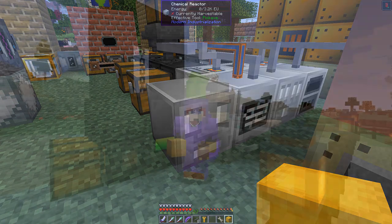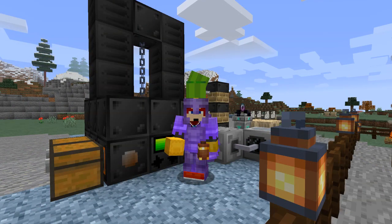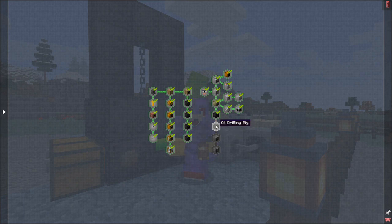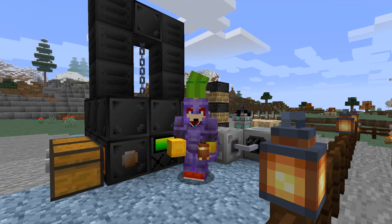Just before we go, let's look at the quests and claim our rewards. From the centrifuge we've got the chemical reactor, which gives two electronic circuits - actually great. The electric quarry was done before. Next time it looks like it's the oil drilling rig to be produced, the distiller, and the diesel generator. Until next time, I hope you've enjoyed this episode - all the best, bye for now.